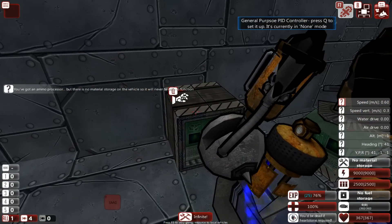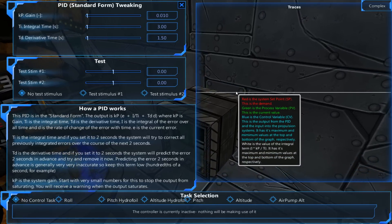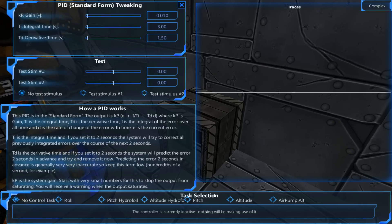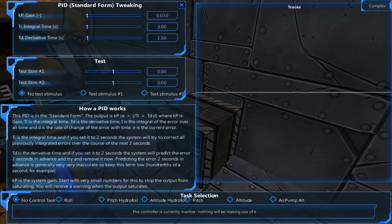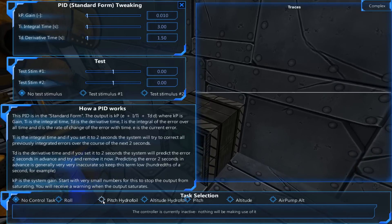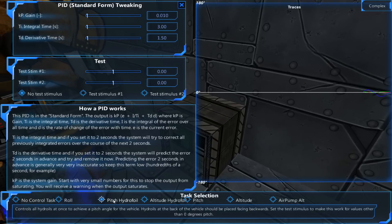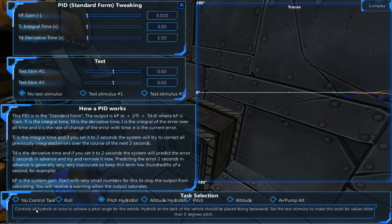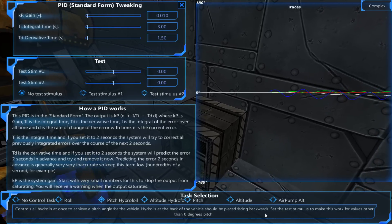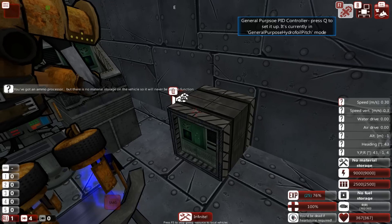I'm going to be doing the same thing on the stern — just a bit smaller, since I only want a passive sonar on there. One connector block, one receiver block, and one passive sonar block. Make sure it looks nice — the triangle corners will look quite nice on this thing, with downward slopes. The stern sensor can look forward, port, and starboard, while the one at the back is going to be looking toward the rear of the ship. And that's all I need as far as sensors go.